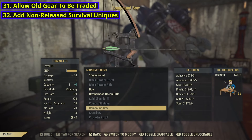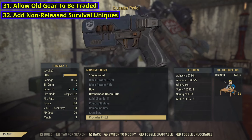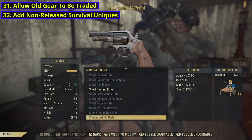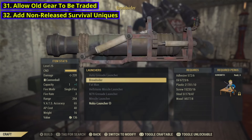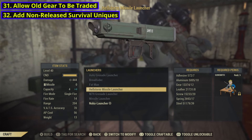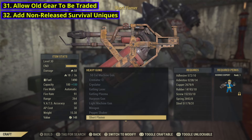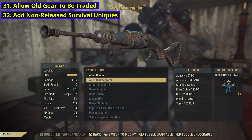Now let's talk about gear. For number 31, I would like to allow old gear to be traded. When I say old gear, I mean things like the Crusader Pistol or Secret Service armor — any of the current non-tradable items that are probably more than two years old. I think the way this stuff could be handled, I wouldn't mind if it was not tradable for the first year, just to make everyone have to work for it a bit. But then after that, open it up to be tradable. I think that could be fair, although the way some weapons and gear are implemented, that might not work properly, but it's an idea.